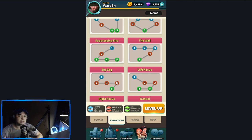Next is Suppressing Fire. This formation is focused on evasion. If you have a lot of heroes at the back with high evasion or you want to push for survivability through evasion, use Suppressing Fire. In the middle there's only one hero, and the middle formation bonus is HP and attack power.